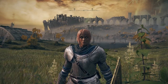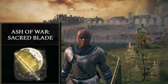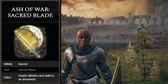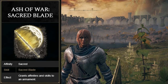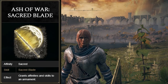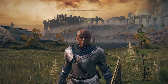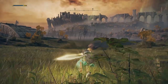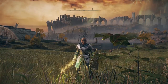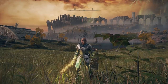The first thing you're going to want to get — and you can do this as soon as you leave the starter area — is pick up the Ash of War called Sacred Blade. The awesome thing about this Ash of War is not only can you add the Sacred Affinity to your weapon, which will deal holy damage boosted by Faith, it also sends an Arc of Light towards your enemies and buffs your sword.